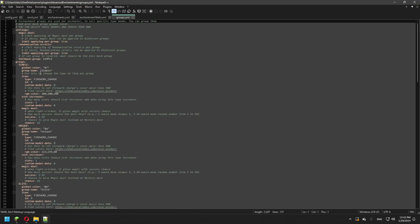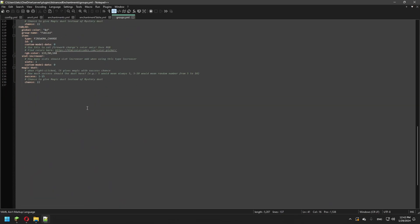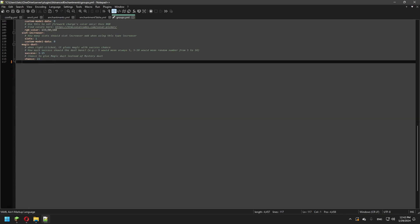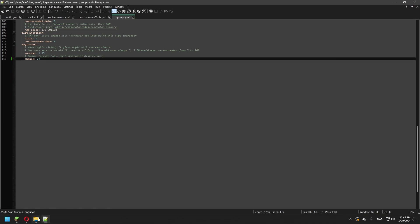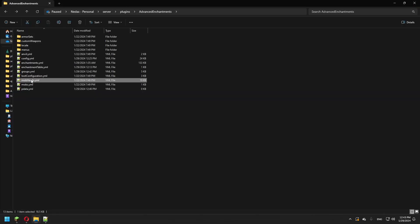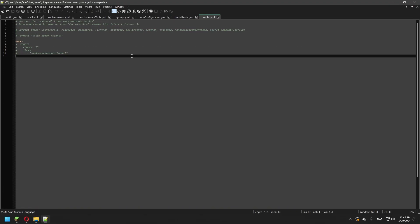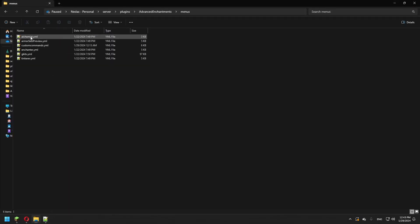For groups.yml, this is where you create your own groups like Simple and Unique. You can customize everything — for example, if you don't want the Fable group, you just delete it, save it, and that group is gone. In the loot configuration, you configure the chances and where loot spawns, including mob heads storage. In mobs.yml, you configure what each mob drops and what items they drop.